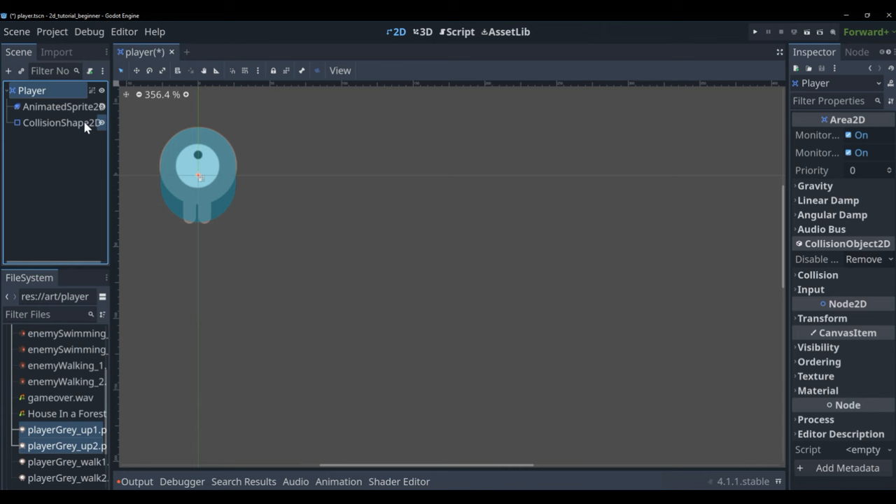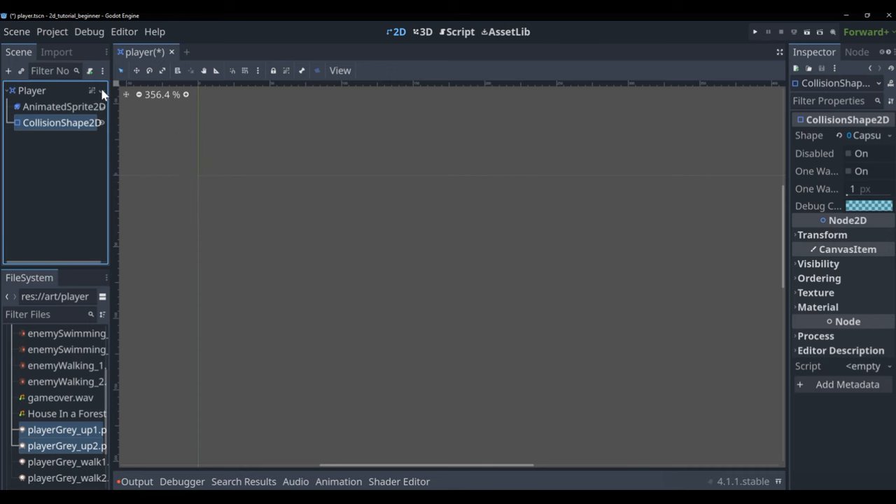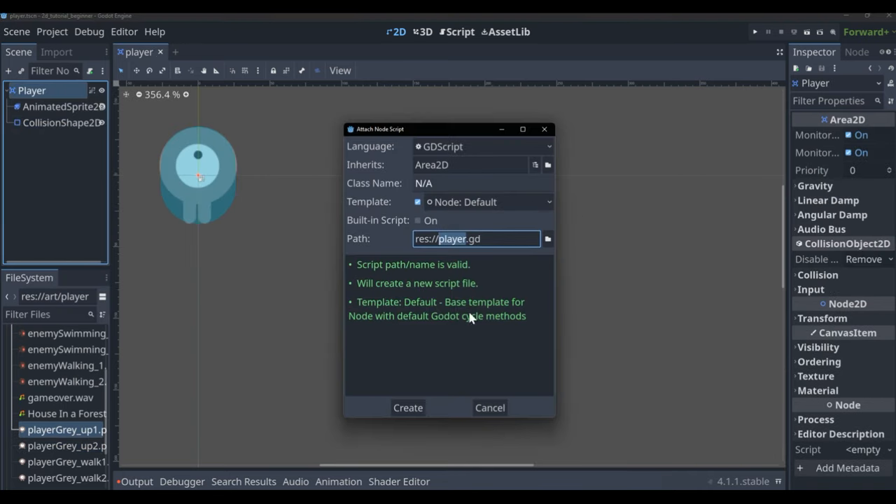The goal is to roughly cover the player — it doesn't have to be perfect, and it's actually better to cover slightly less than more in a game where you're colliding with enemies, because it makes the game more forgiving. Now add a script — it will be called player.gd. Make sure the template is set to 'Default Node' rather than any specific template.